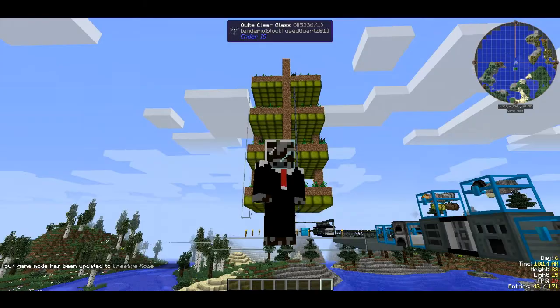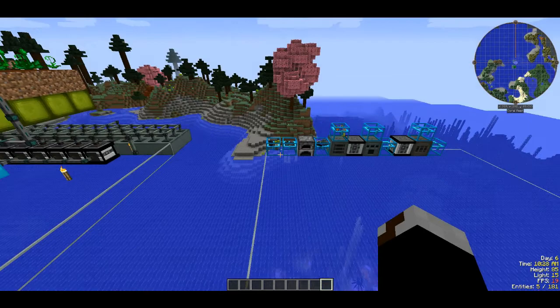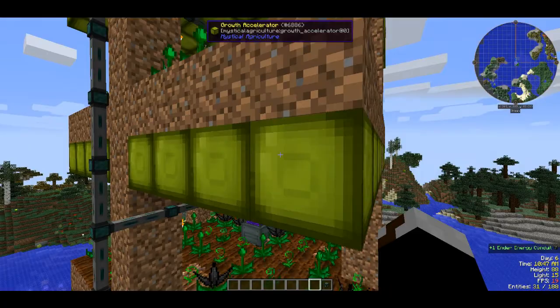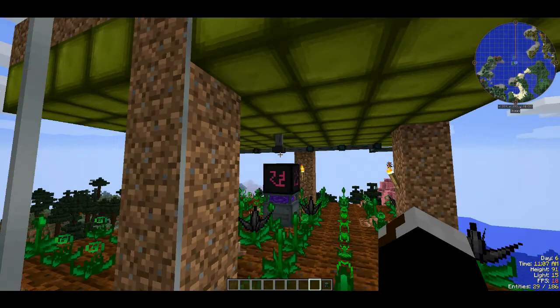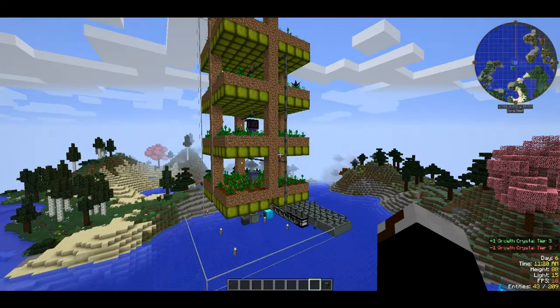Hello everyone and welcome to a tutorial for the energy machine I built in my Space Astronomy 2 let's play world. In this video I'm going to be showing you how to build it, but not only that - I'm going to be showing you everything you need and how to craft it. It uses the Mystical Agriculture mod mixed with the Ender IO mod, the Simple Generators mod, plus RF Tools, Extra Utilities for a trash can, and optionally a growth crystal from the Tiny Progress mod.